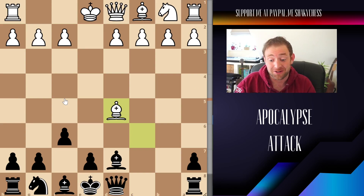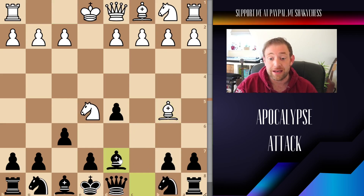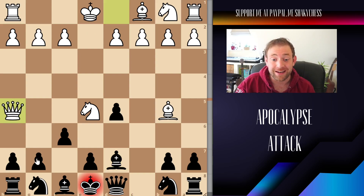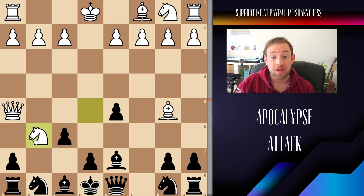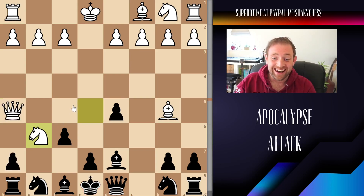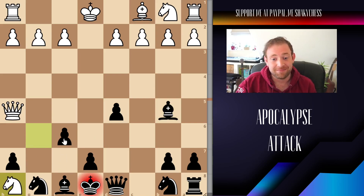Either way, we are not having a good time. Let's say instead we block with the bishop. He can come across and puts us in check with the queen. Literally our only move is G6. And then after this — what are we going to do? If we capture back, that is checkmate. It is so, so rough. Just do not push forwards that F6. It's just such a losing position.